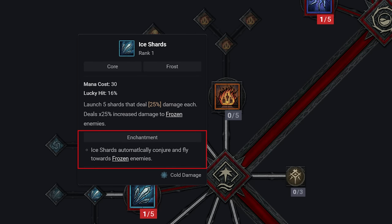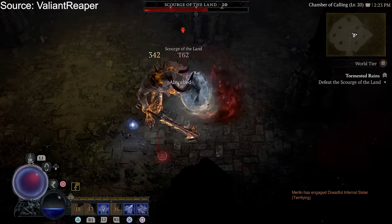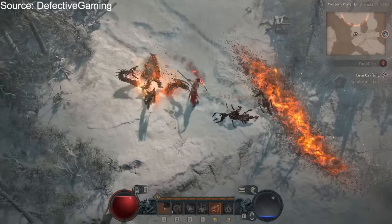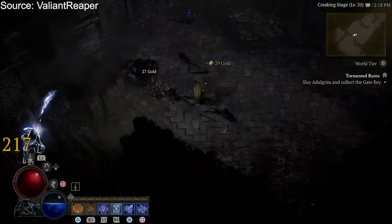So your entire skill set doubles as a set of passive bonuses you can choose from, with some pretty wild buffs. Some will make the spell stronger, like adding a homing capability to your ice shards, but some are just really useful general buffs. The flame shield enchantment is likely going to be a must-have for a lot of builds, as it triggers the spell which makes you immune to damage when you take a fatal hit. So this system will allow for a lot of variety in build crafting — it's definitely one of the most interesting unique class mechanics in the game.